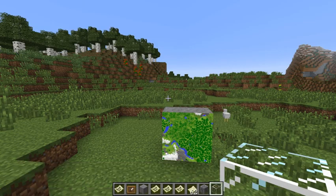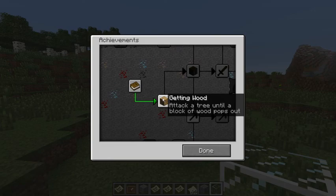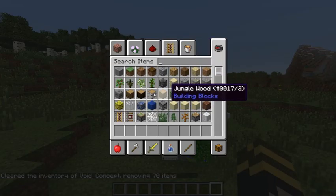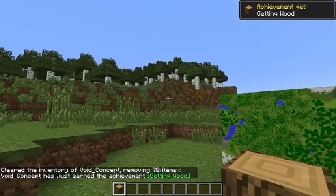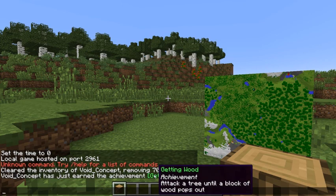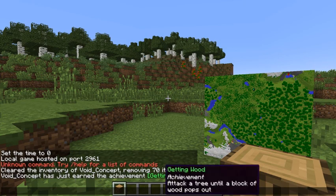The achievement system has been changed. I need to get some wood to demonstrate. There's an achievement, and it comes down here in the messages. This can be disabled, but I believe it broadcasts it to the whole server that you're on — so that may be interesting.